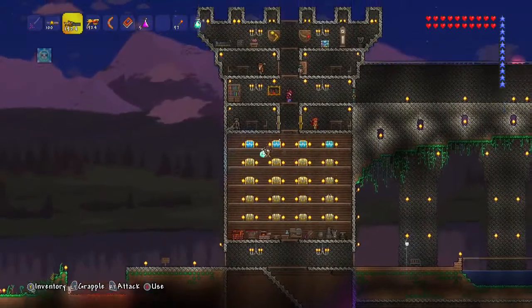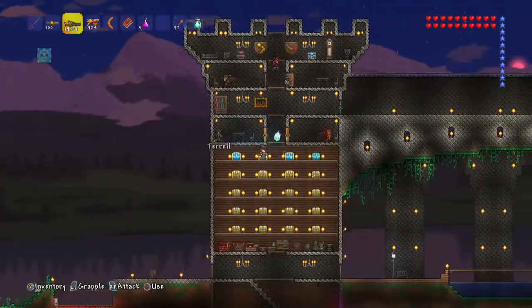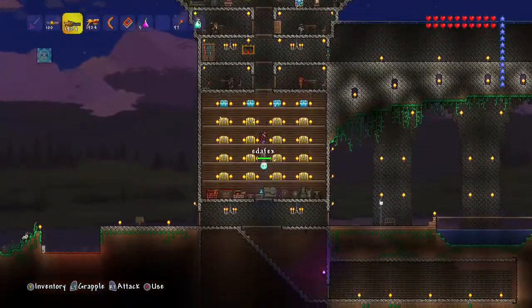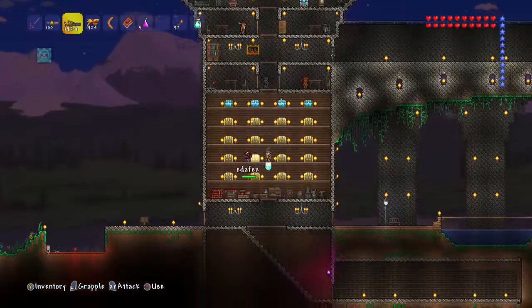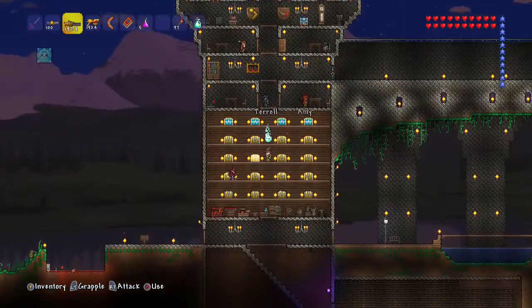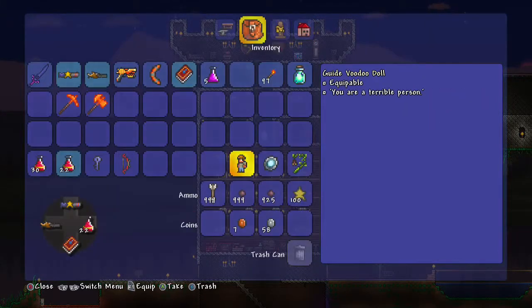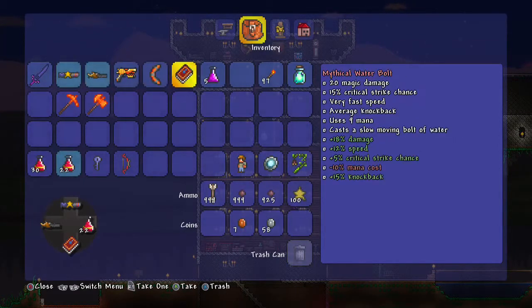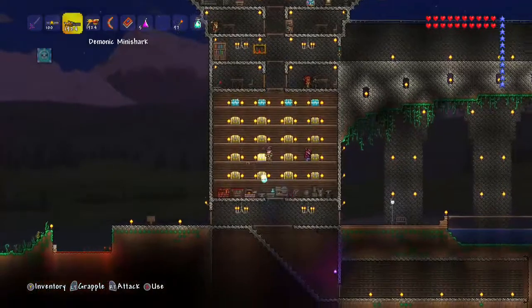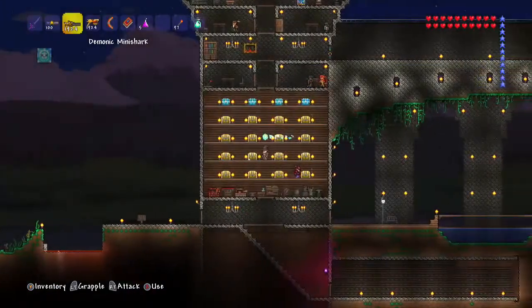Hello everyone and welcome to another Terraria Let's Play. This is Nick with Co-OpCritics.com and this is a very special episode because today we are going to go fight the Wall of Flesh. Yes, I'm tired of putting it off. I've got all the gear that I need — full molten armor set, a lot of good gear, all the weapons I could ever hope to find in pre-hard mode. So I am done making excuses. I've got a chest full of voodoo dolls so I have plenty of tries here.